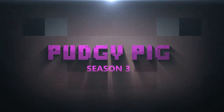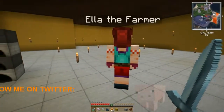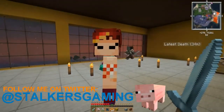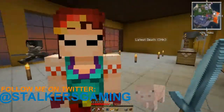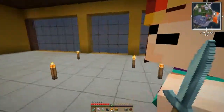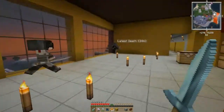It begins again. Hello Minecraft people, we're back on the Pudgy Pig and we're here with my fiancée. I think she's sleeping even though she looks at me. I thought she was going to turn around, but there she goes. This is Ella, this is my fiancée as you've seen in the last episode.